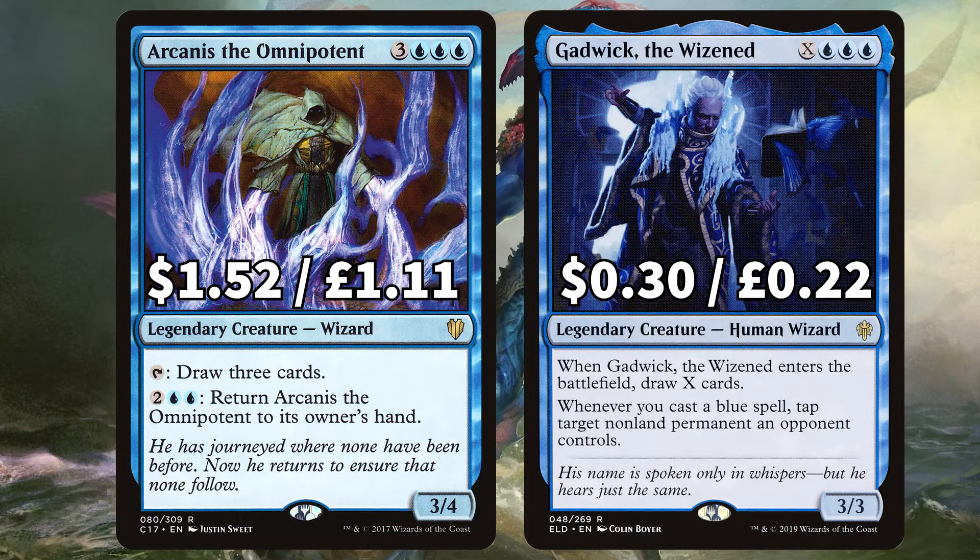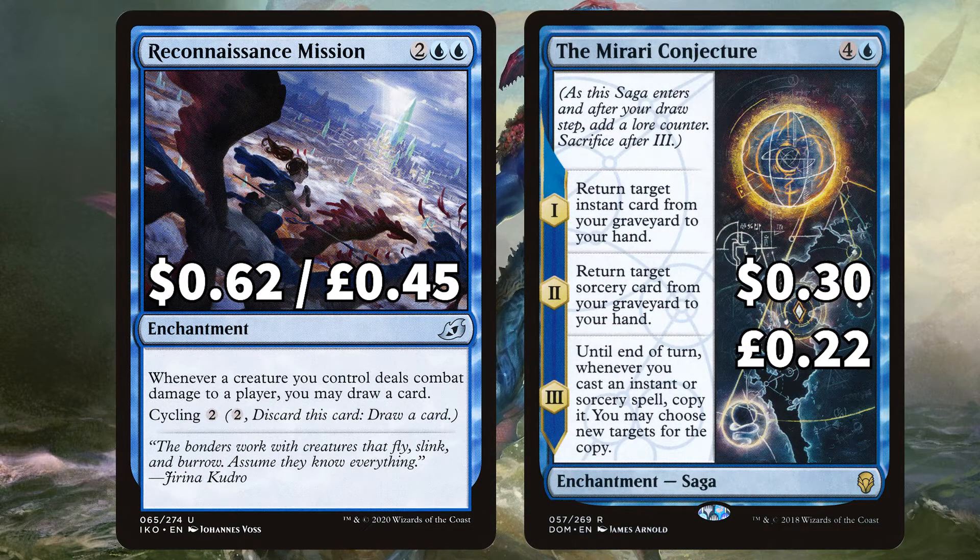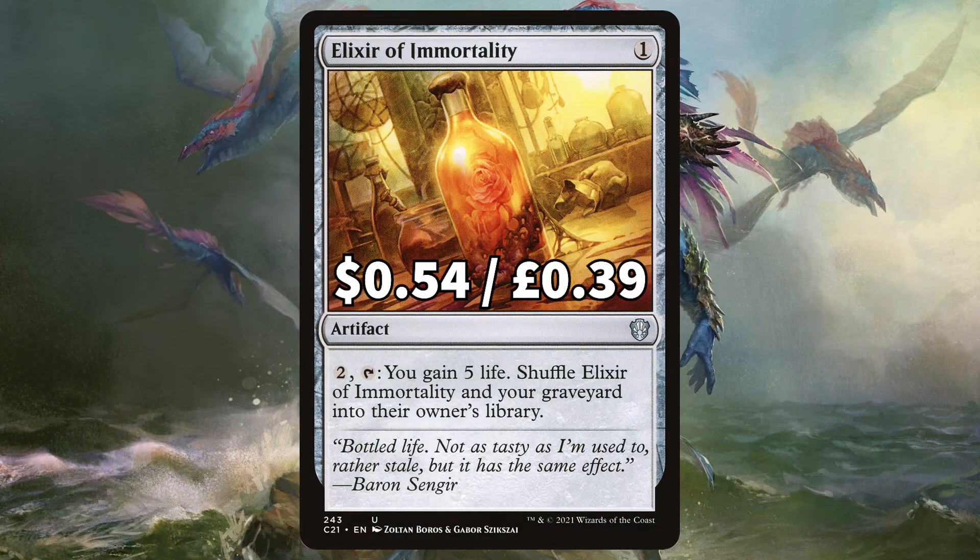There is Arcanist's Owl to tap and draw 3 cards, and Gadwick the Wizened that ETBs and you draw 3 cards. It also says whenever you cast a blue spell, tap target non-land permanent an opponent controls. There is Wavebreak Hippocamp that says whenever you cast your first spell during each opponent's turn, draw a card. And Ominous Seas that says whenever you draw a card, put a fathom counter on Ominous Seas, and you can remove 8 counters to create an 8/8 blue kraken creature token. There is Reconnaissance Mission that says whenever a creature you control deals combat damage to a player you may draw a card, and that you may also cycle. And the Mirari's Wake Conjecture for some instant recursion, some sorcery recursion, and on that stage 3 of the saga, until the end of your turn, whenever you cast an instant or sorcery, you copy it and you may choose new targets for that copy. Finally, we have Elixir of Immortality for one last bit of recursion to get your whole graveyard back in your library and gain 5 life.